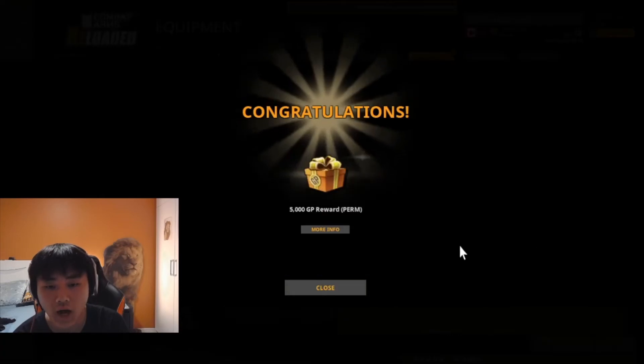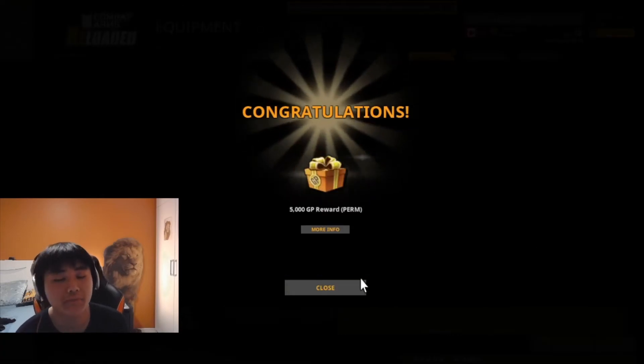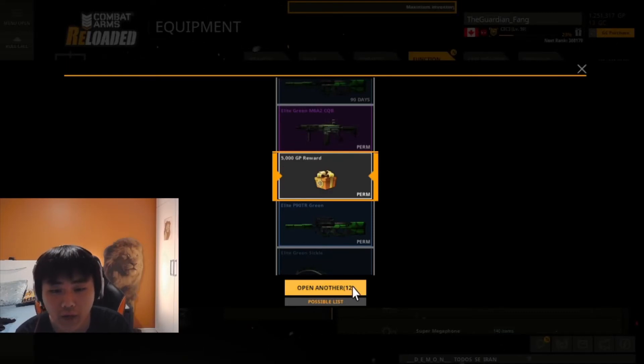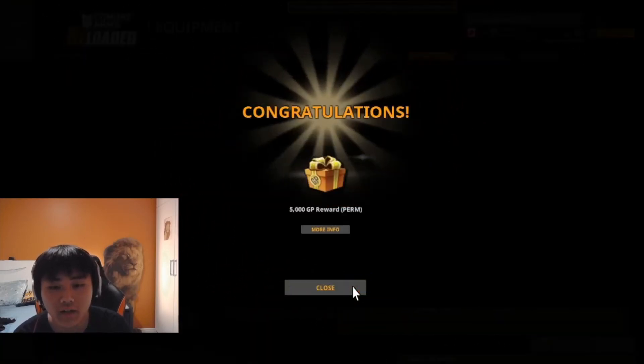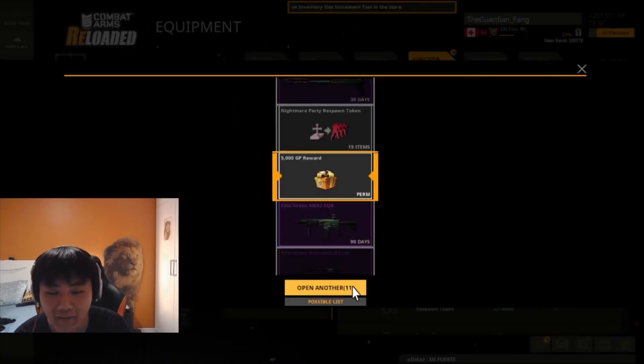I don't get why GP is listed as perm — we know we're going to earn that, so why call it perm? Anyway, keep going. So far so bad — I'm getting cheap money.